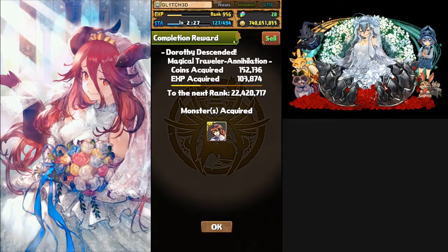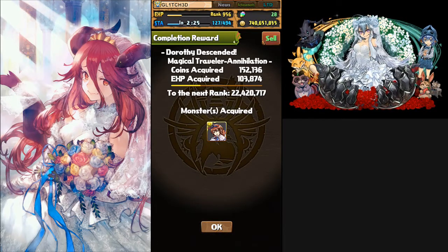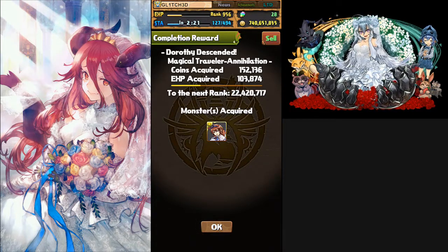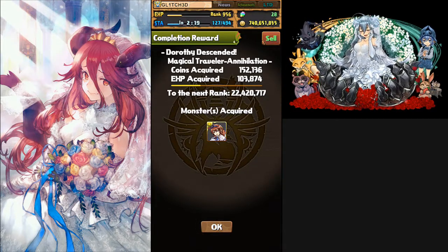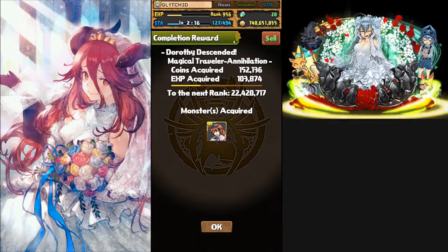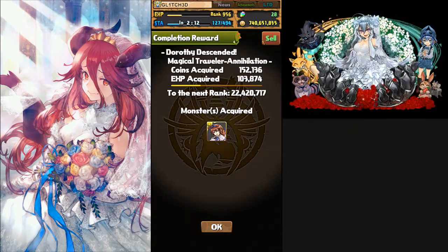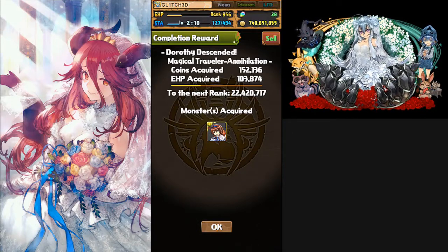That's the clear of Dorothy Descended. I'll try and post a second video where I use the skill card Bufu — it's going to be the exact same match except you don't actually have to worry about the casino. You just do exactly the same match. Dorothy Descended is cleared and ready to farm. Thank you for watching.